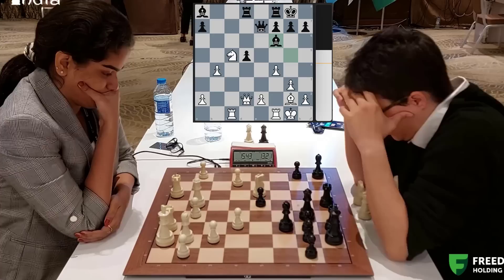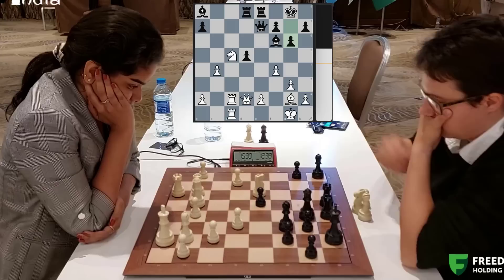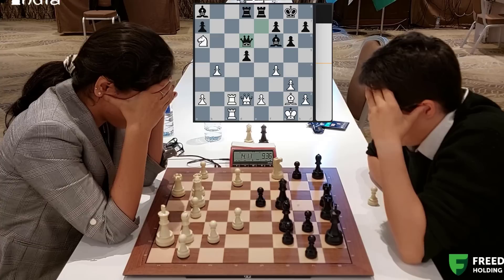The rook comes to e8 and the other rook joins in. I like how Priyanka is playing this very confidently. Apparently the winner of this game will meet Koneru Humpy in the second round. Knight goes to a6, threatening knight c7. Queen moves up. And actually there is no way to stop that knight c7 threat. This is again big trouble time.